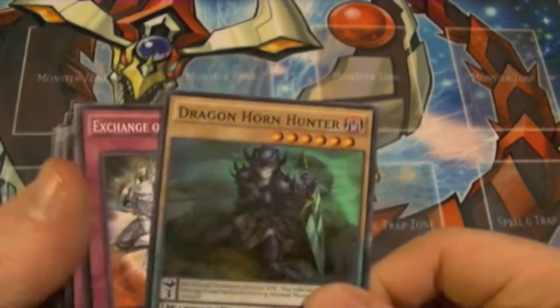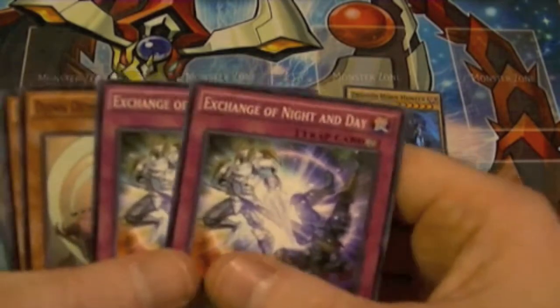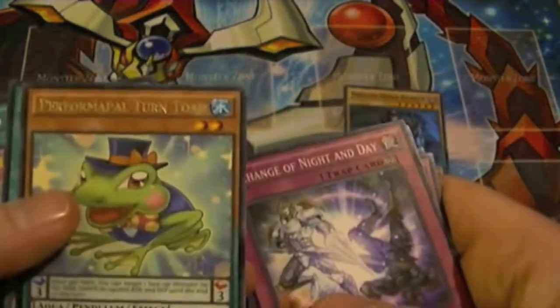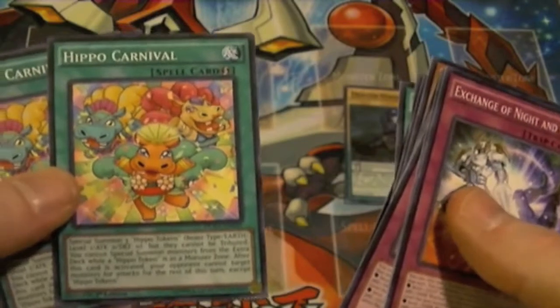It actually came in pretty well today and helped me win one. So for other common cards throughout the set, I'm not really going to name off too much except some of the ones I really think are worth noting. There's another Perform Pal — it's a Pendulum Monster — Hippo Carnival, and there's tokens.